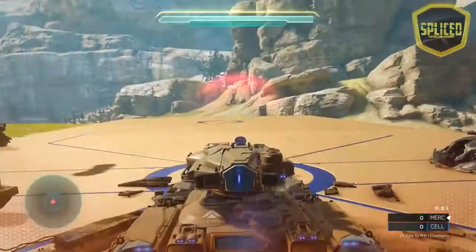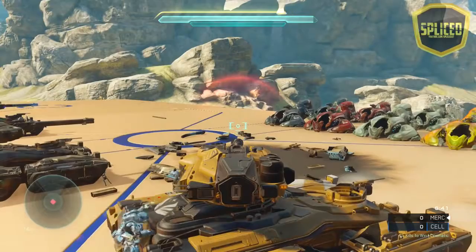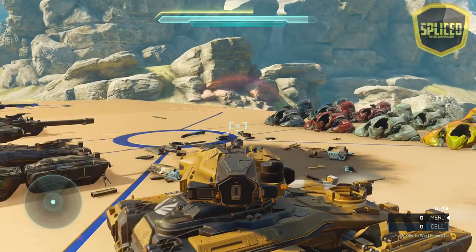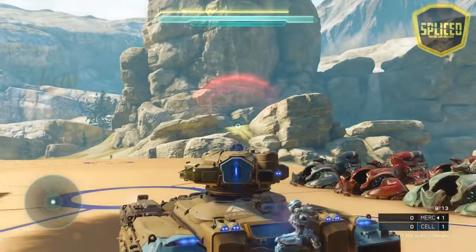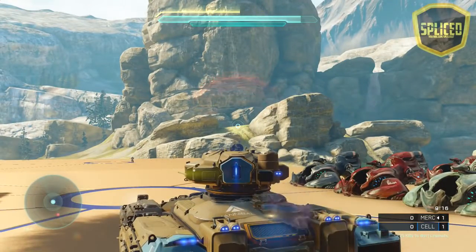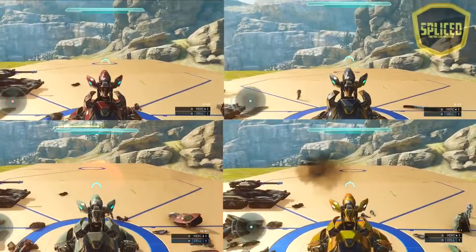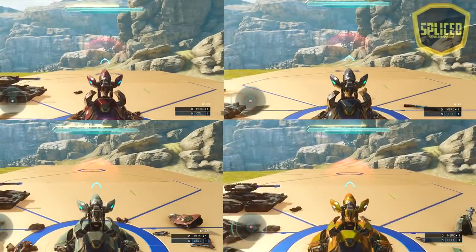There is also something very interesting to know about the back side of the scorpions, showing right here. The Corps scorpion takes one melee hit plus a grenade to blow up instantly without Wheelman. Every other scorpion, including the Oni and Hannibal, takes three melee hits and then a grenade without Wheelman to blow up.